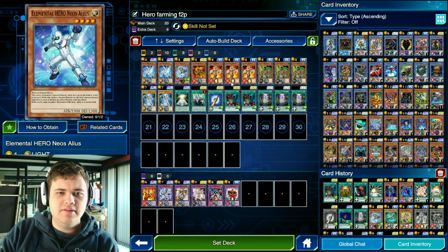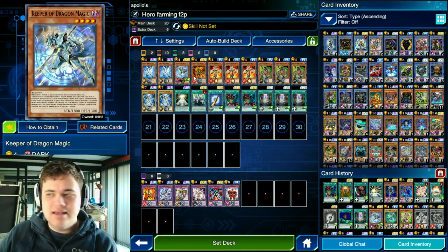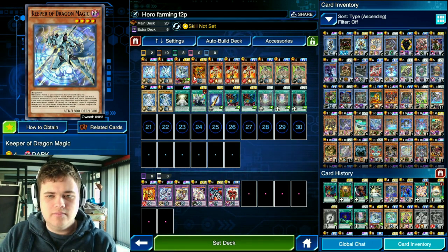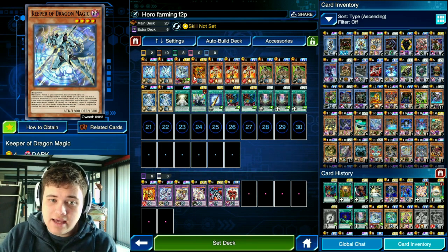The main idea of the deck is to create something so basic and simple that the AI cannot mess it up, because the AI doesn't really get complex decks. Even simple decks like Shiranui — the AI doesn't understand how to use them. But for whatever reason, they understand Elemental Heroes, and they understand Neos.